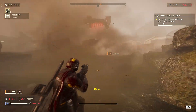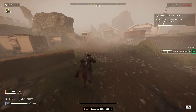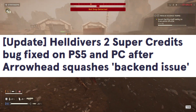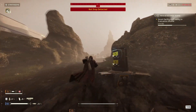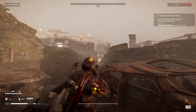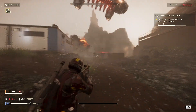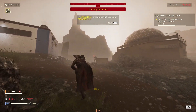Whether you've splashed out real cash on Helldivers 2 Super Credits or earned them through grinding, you haven't lost them all. The article has since been updated — the Helldivers 2 Super Credits bug has been fixed. So you can go back to spending your money on the premium in-game currency, or grind for it if you'd rather not splash out. Seeing your currency count drop to zero after logging back in is a thing of the past, and your missing Super Credits should be back in your space bank account. All you need to do is restart your game and you should have your Super Credits back.